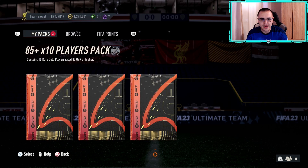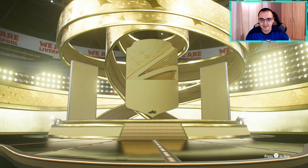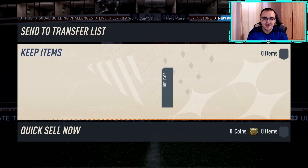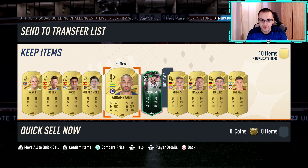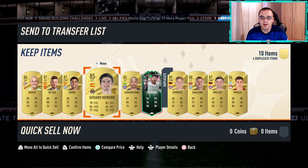Discarding Busquets, moving to the 85 times 10 — we should be getting our third shapeshifter here. Normal gold player at the front — German again, that's Kimmich, we already have him so he's going in an SBC. Let's see who's behind him — we do get our third shapeshifter, and also Laney! This 85 times 10 is actually quite nice — only two 85s in the pack and quite a lot of high rated players.